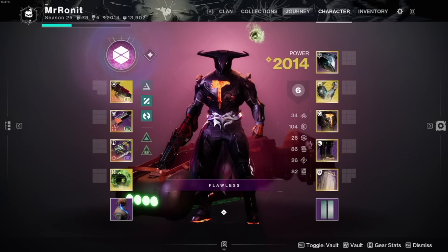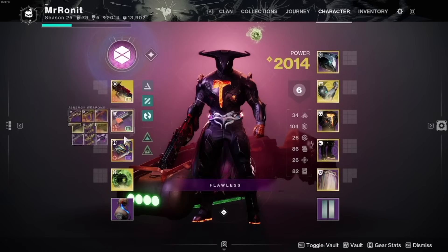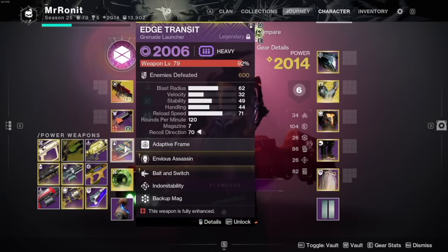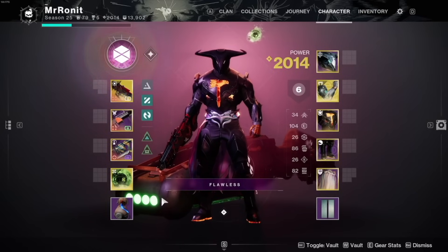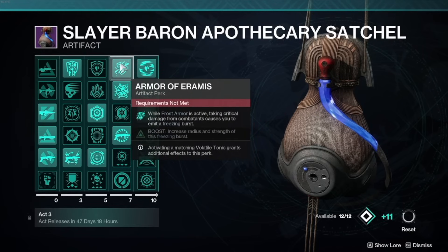For weapons, the only hard recommendation is Outbreak Perfected — it's an absolute machine for generating Transcendence and Super. Nanites with Unstoppable Pulse Rifle are amazing for dealing with Champions, and it's not a bad DPS option for a primary. The other weapon slots you can run what you want; I'm running Grenade Launchers for Concussive Reload's 15% weakened debuff. Honestly, I barely use my special or heavy weapon in any of the GM runs because we're basically Consecration slamming or Behemoth slamming everything. For artifact perks, make sure to have Unstoppable Pulse, Overload GL, Concussive Reload, Hail the Storm, Armor of Eremis, and Brain Freeze.